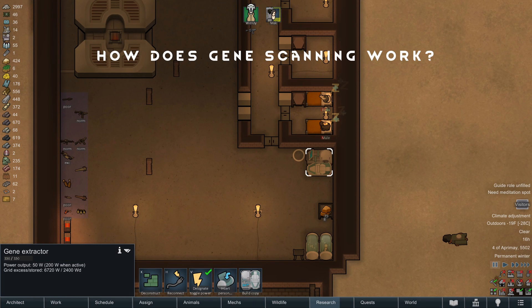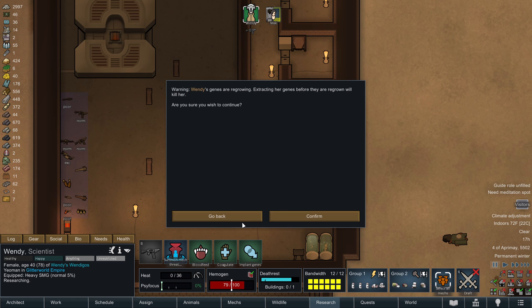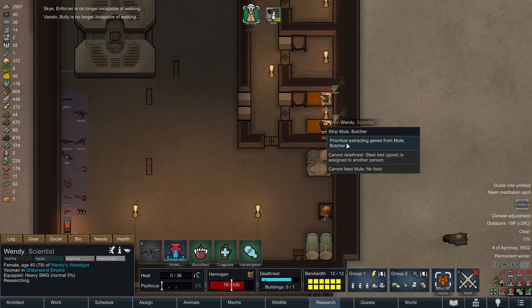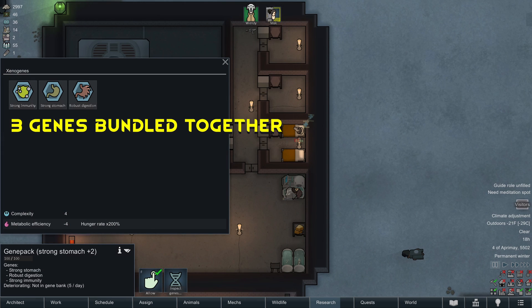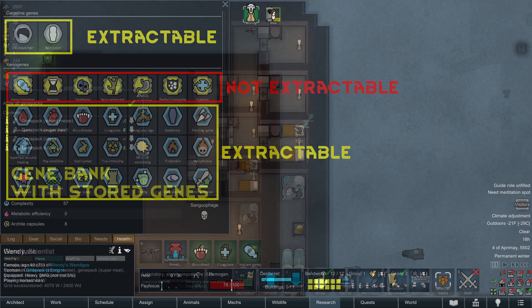How does gene scanning work? You can scan the genes of colonists, prisoners, and slaves of your colony with a gene extractor. You can either enter the gene extractor yourself or carry a person to the extractor. It takes 12 hours to extract genes from a person, and once the process is complete, the gene extractor will generate a random gene pack containing at least one gene from the patient. Sometimes you'll extract multiple genes that are bundled together — if bundled, they cannot be separated. The patient doesn't lose the gene; the process creates a copy to store in a bank. Germline and xenogenes can be extracted, but archite genes cannot be extracted.